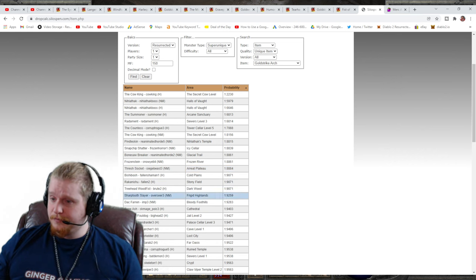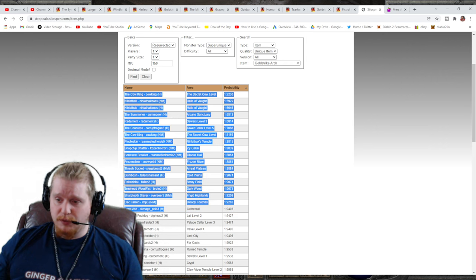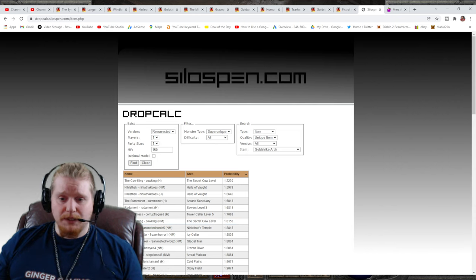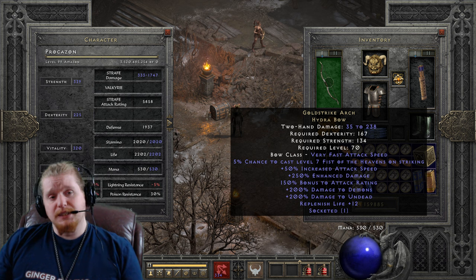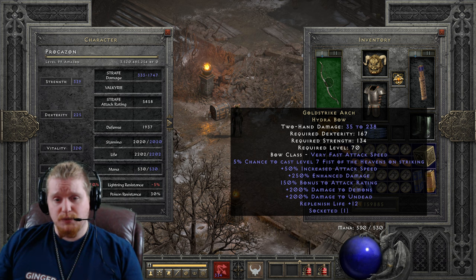Thresh Socket is not that hard to get to either. Dac Farren in Nightmare is fairly easy to reach and super easy to kill. Bone Ash in Hell difficulty is also a good choice. All in all, it's a pretty common item and you might be able to trade for one if you're looking. Keep an eye out for a perfect version of Gold Strike Arch — it has some interesting uses and can be paired with items like Laying of Hands or Ghoul Hides to further increase the damage enhancement to undead and demon monsters.